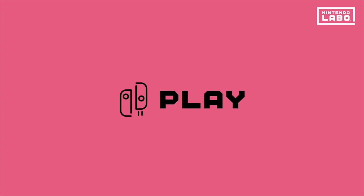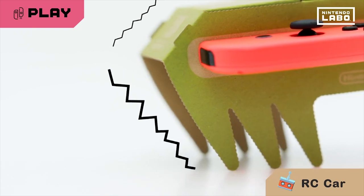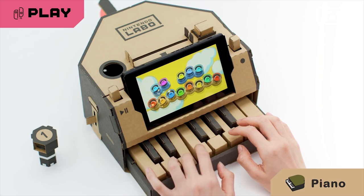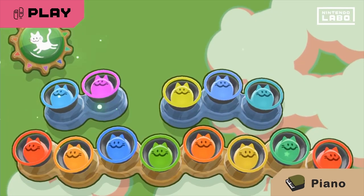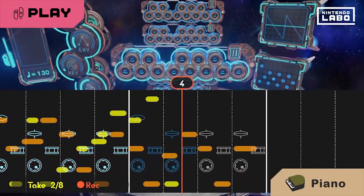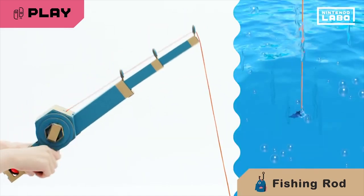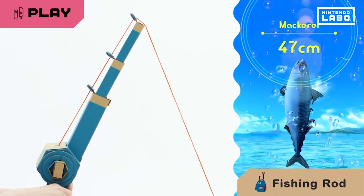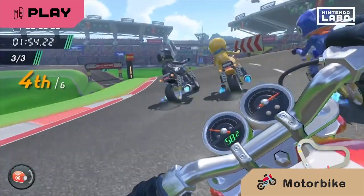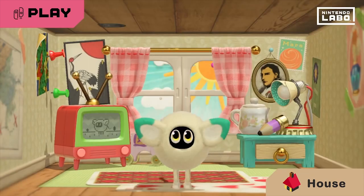Garage is a mode where you can make your own Toy-Con. They advertise it as creating your own riffs on what they've already included, but they also showed things that were very different. You can set up input/output via simple coding. They showed a bank, a guitar, and a falling guy game where it recognized the difference between a dime and a quarter.